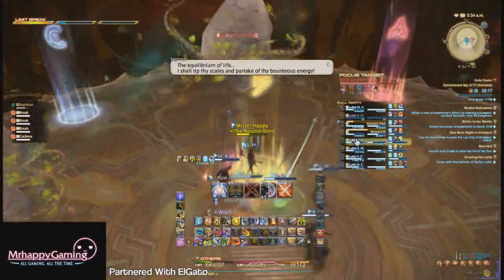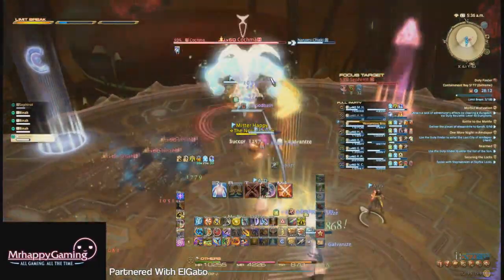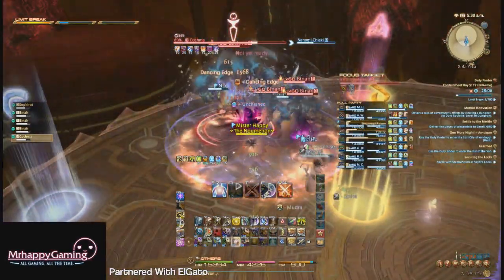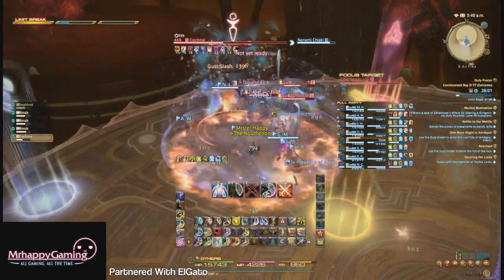He'll start charging his limit break bar, which if it hits 100, it's lights out for you — you can see it over on the duty list. There are two types of ADDs in this phase: you'll have to fight 2 Kochnas and 12 Binas. Assign a tank to each of them and ensure that they stick to their ADD type.